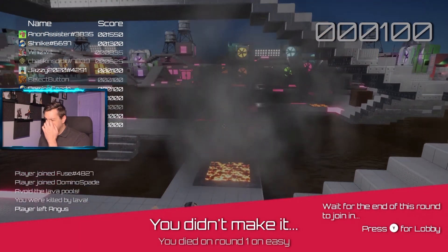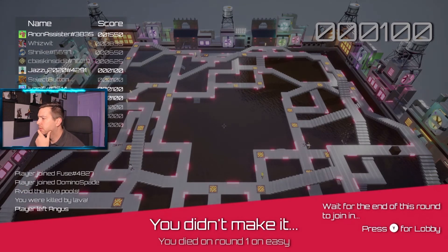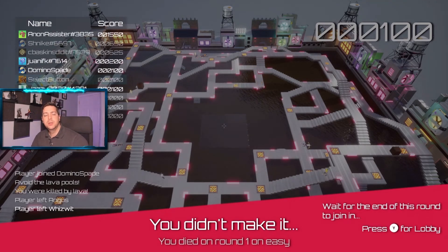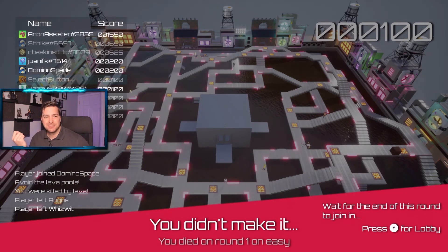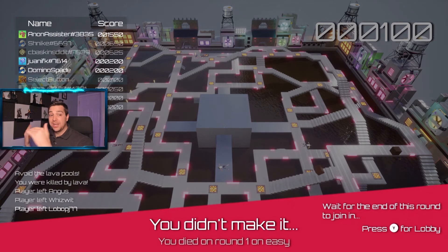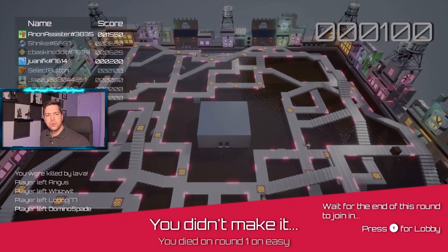You didn't make it - you died on round one on easy. Did I not jump? I don't think I jumped. That's okay, first round, first time playing. Was I losing health? I almost made it - like 10 seconds later? Were you losing health when you jumped over it as well, or only when you walked over it? When you went in the water... I'm not sure.